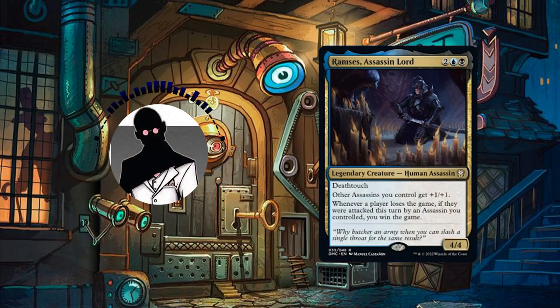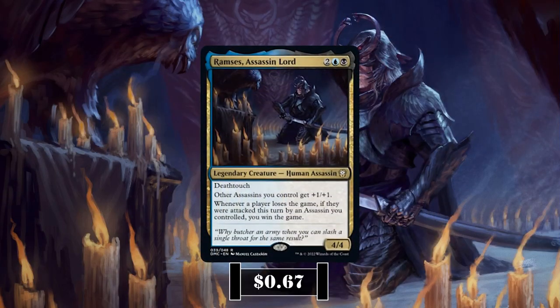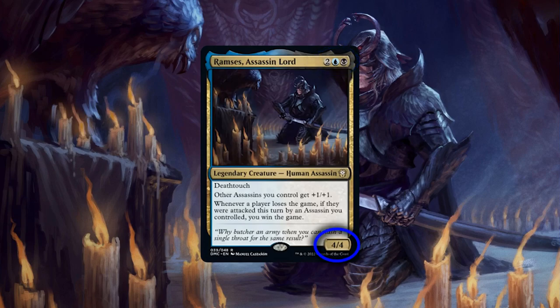So with that out of the way, let's start by taking a look at the commander and playstyle. Ramses' Assassin Lord is a 4/4 human assassin with deathtouch that costs 2, a blue and a black, and has the following abilities: other assassins we control gain +1/+1; whenever a player loses the game, if they were attacked that turn by an assassin we control, we win the game.